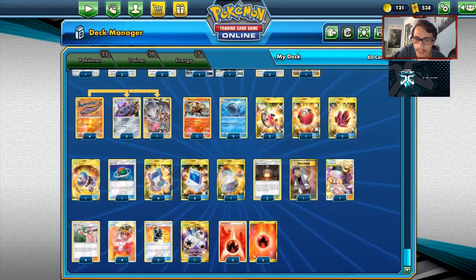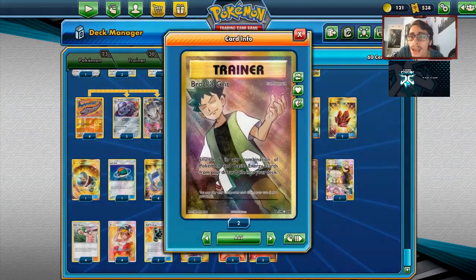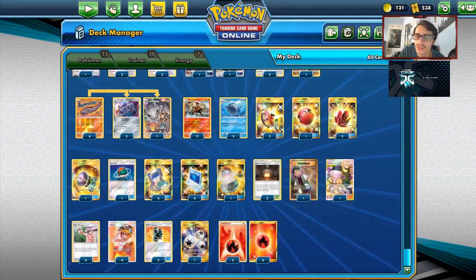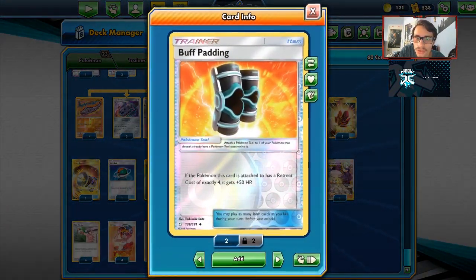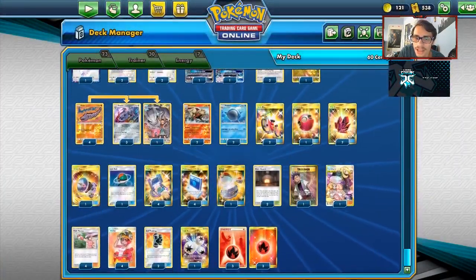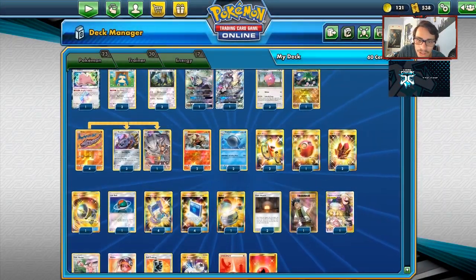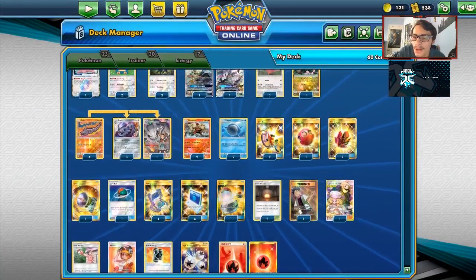We have to rely on Welder to power up a Pokemon, Pokemaniac to power up Steelix's attack, and Brock's Grit to get Pokemon back after discarding. I'm playing two Buff Padding because it gives our big Steelix and other attackers plus 40 HP, with six Fires and Giant Hearth to support. If you want, take out a card and throw in a seventh Fire — it's up to you. Two energy for the attack isn't that many, so you're usually fine.